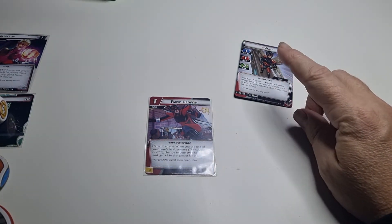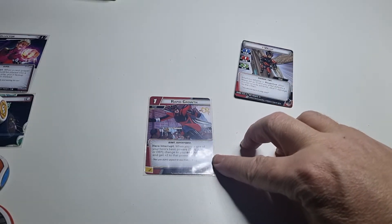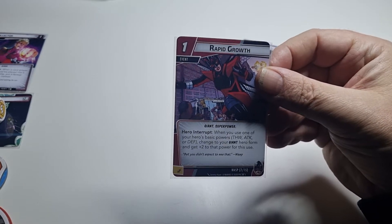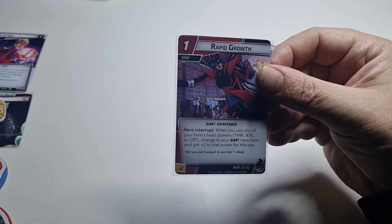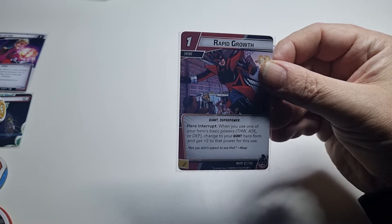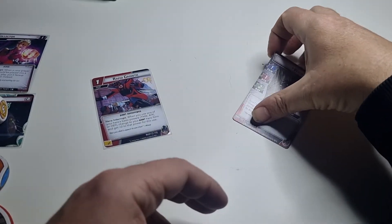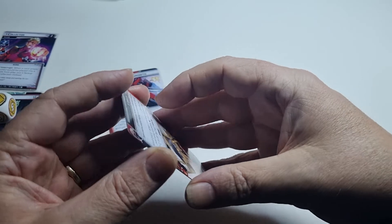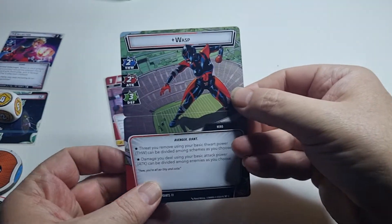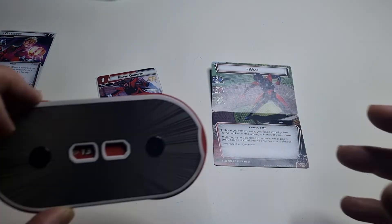I'm going to attack — that's attack for one. But there's an interrupt: when you use one of your hero's basic powers, change to your giant hero form and get plus two. So I'm doing the attack, changing into giant mode.